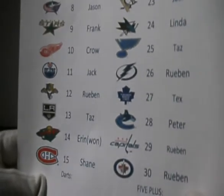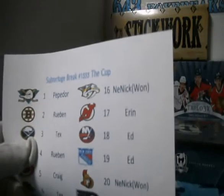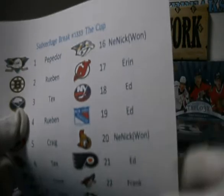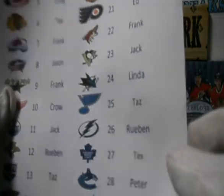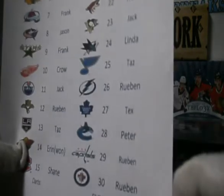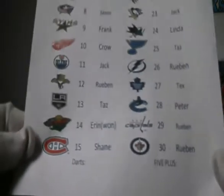Aaron won a team. Shane's in there with the Habs. Tazzer going big with the LA Kings. Nick won a couple spots. Ed and Aaron. Frank and Jack's in there. Linda and Tazzer. Ruben. Peter grabbed his knucks. Tex is in there with my Leafs and Ruben. A couple more teams — there we go, guys.